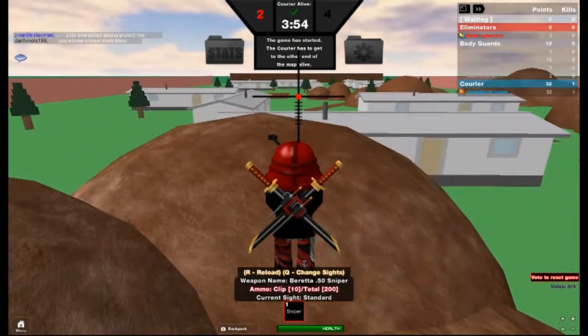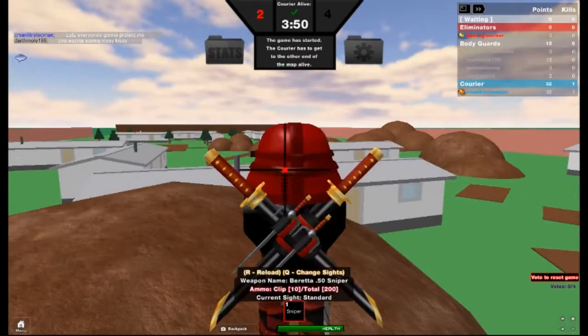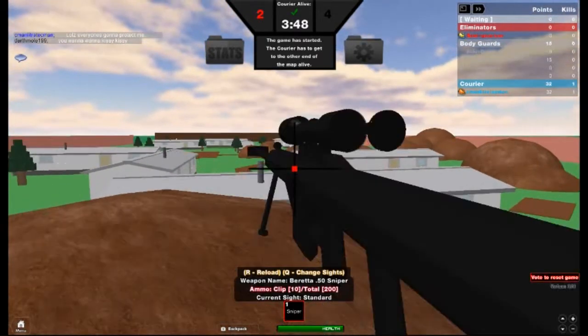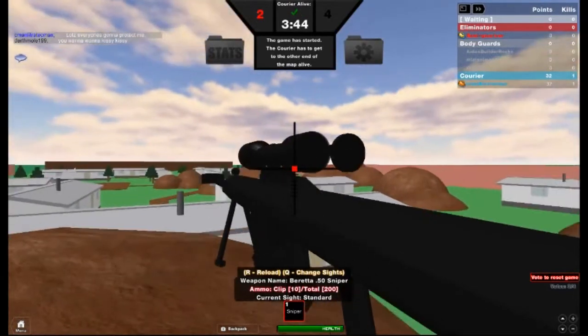If you're an Eliminator, then you have to go hide. They give you some time before the Courier actually has to run out. What you have to do is hide to kill the Courier, but you don't want to die by the guards.